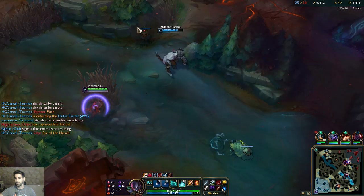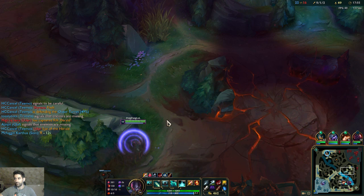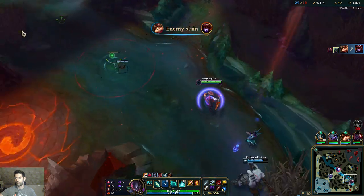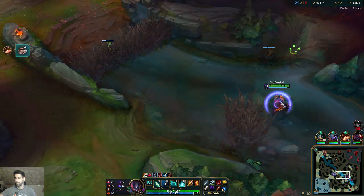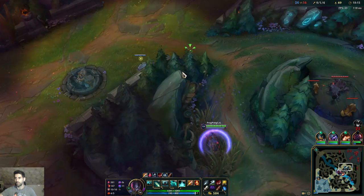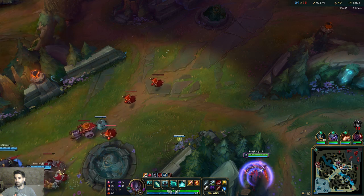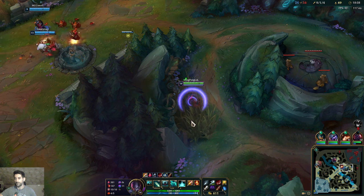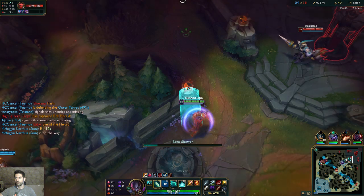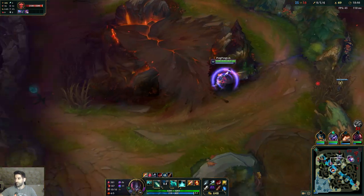We can't go through there because there's no wall anymore. Oh what did I do - I cancelled my W! Actually boosted. I can step into that bush and wait for a victim. There's Shaco - boom, just like that! Let's see if we can catch someone else. Okay nevermind, let's just go back. Drake is about to respawn - it's another infernal so we definitely need that.